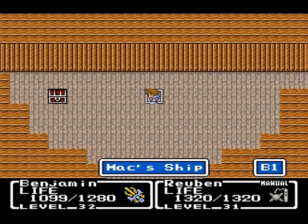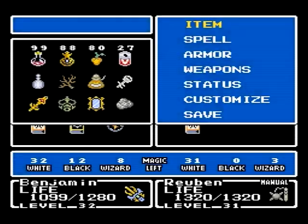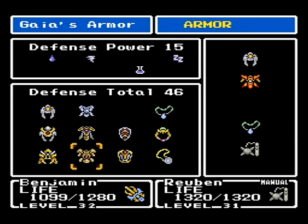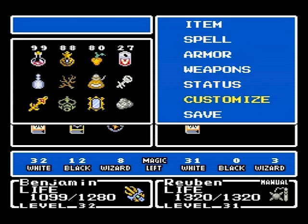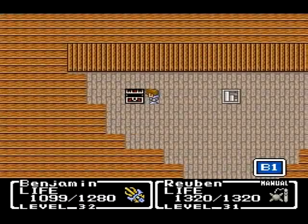Just like that, we are done with Mac's ship. That was easy. Now we'll go over here and we get Gaia's armor. Look at that — I now have protection against wind, sleep, poison, and water. I pretty much have protection against almost every elemental defense and special attack. This is going very, very well.